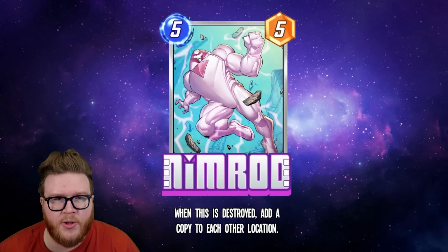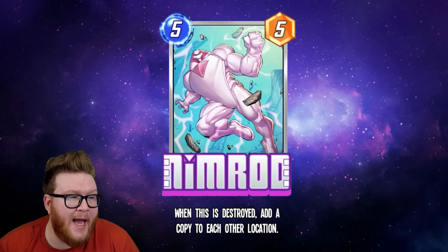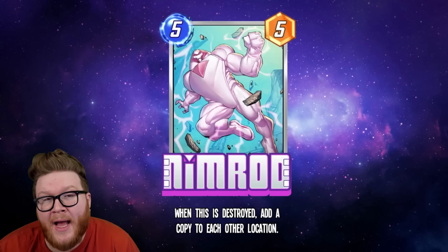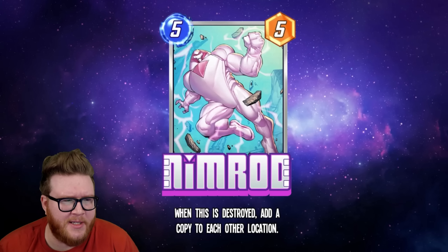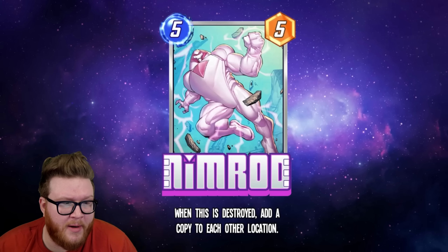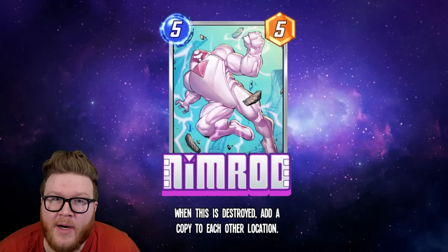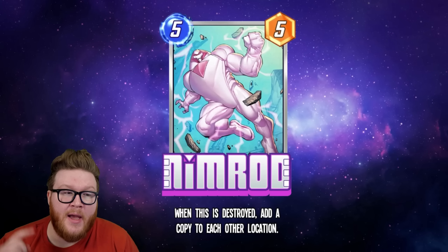Nimrod gets much larger and stacks stats across the board, duplicating every single time. Think about cards like Galactus — you could play Nimrod on five and then a surprise Galactus on six, which currently doesn't ever really work well because Galactus and Wolverine aren't big enough to take a lane by surprise. But with Nimrod, if you have him in the right spot, you could end up with 10 surprise power from Nimrod behind your Galactus, plus maybe a four-power Wolverine — suddenly you're talking about a 16-power Galactus lane out of nowhere.